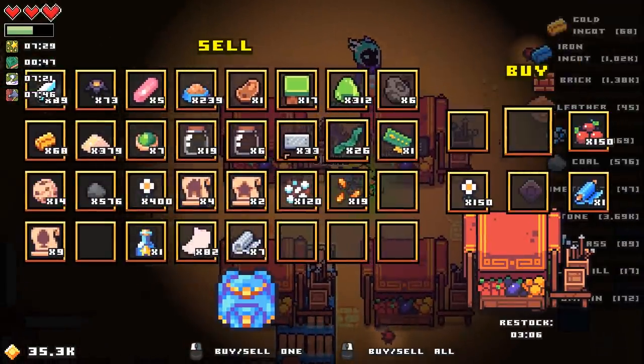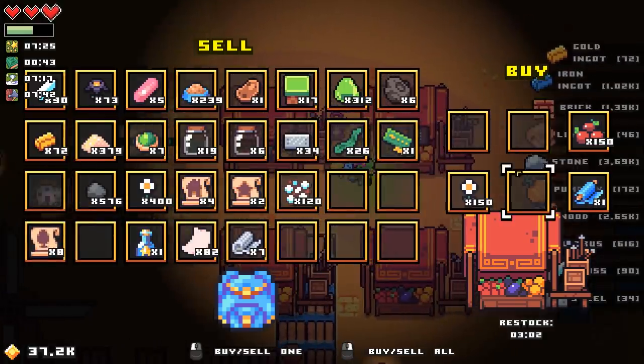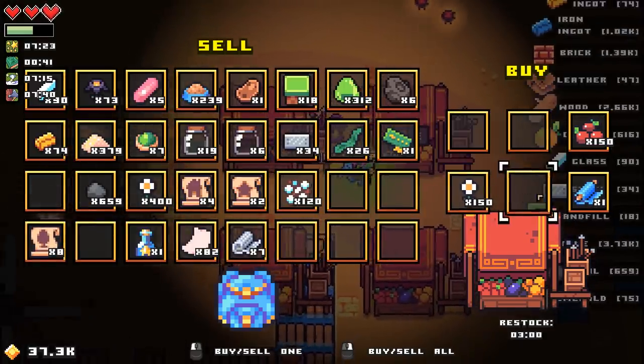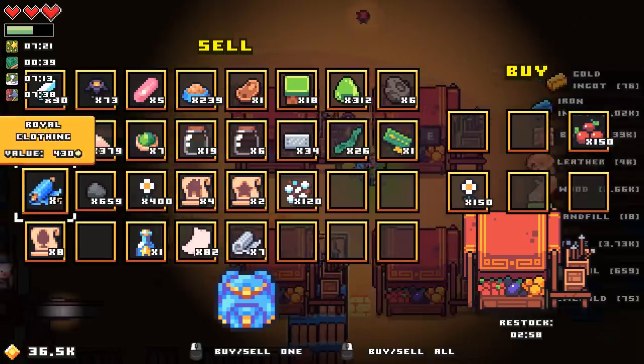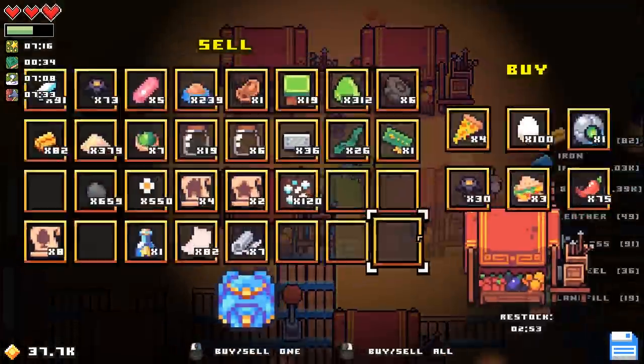So what do you got on you? Scroll, cookies, seeds. I really need to figure out how to actually sort my inventory a little bit here.